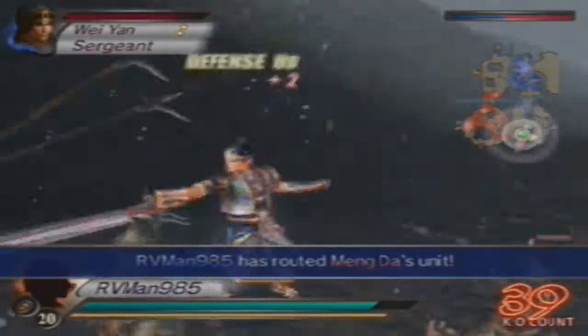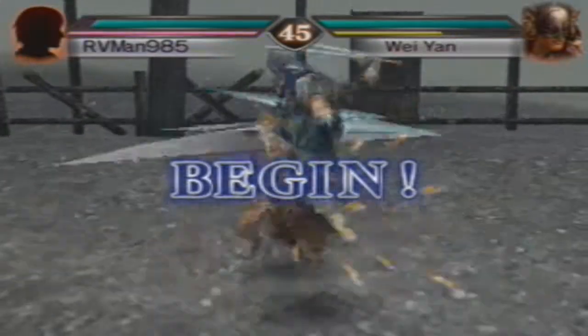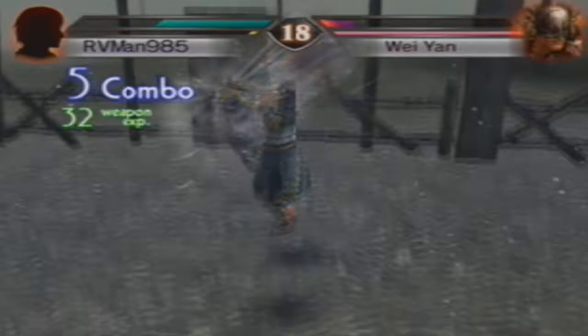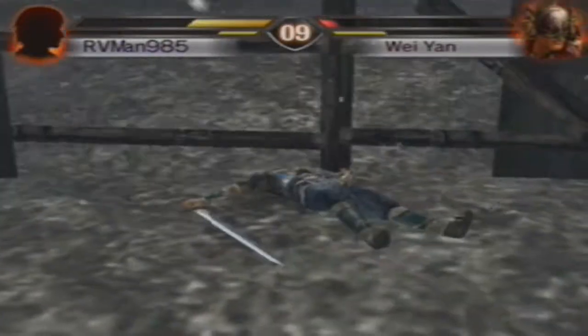To trigger the ice palace, you have to clear out every person on the left side of the palace, including Pang De. Ma Chao still has to be alive. I'm cutting through this to show the best way to grind, because once you get the ice palace out of the way, you cut off at least three-fourths of the stage. I'm going for as many items and as much experience as possible — it looks like I'm losing but I almost have him, I just need to counter him.